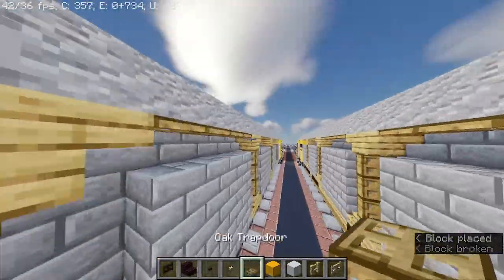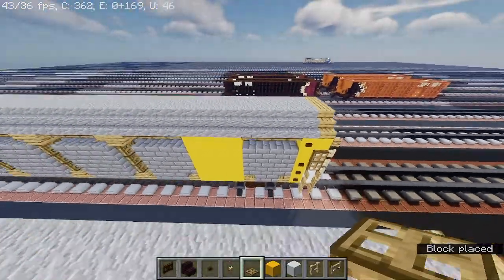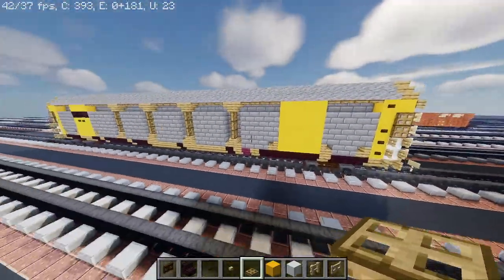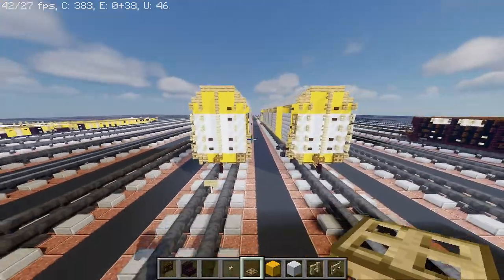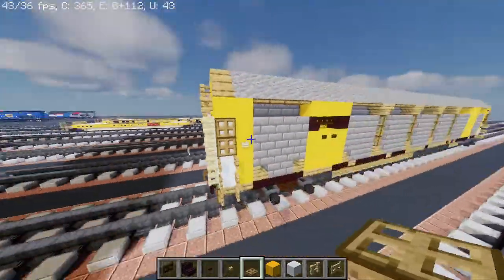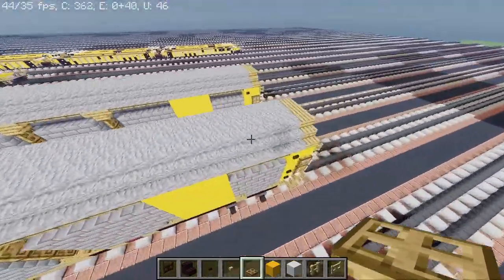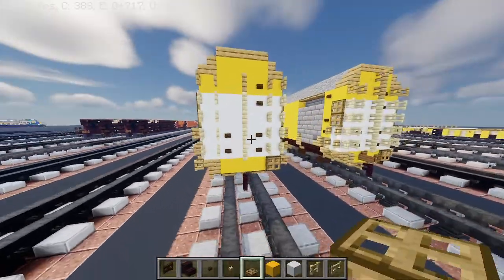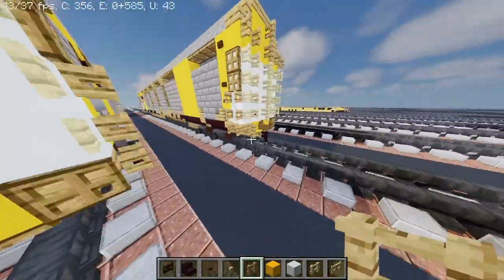And then take out oak trapdoor. Oak fence gates — oh, it's already there.